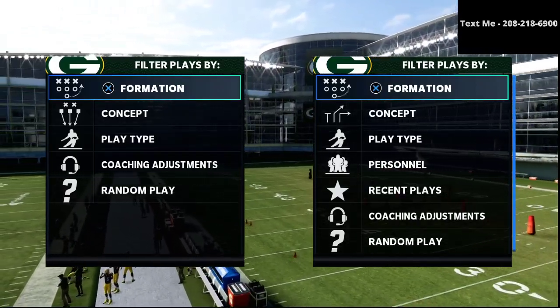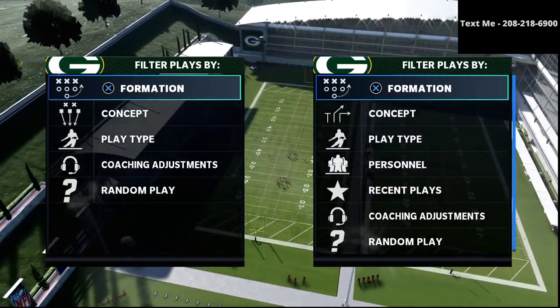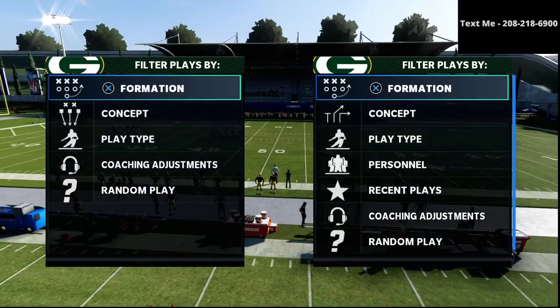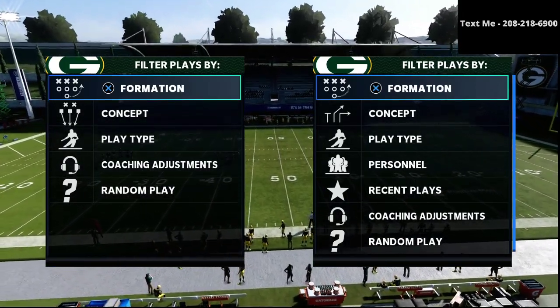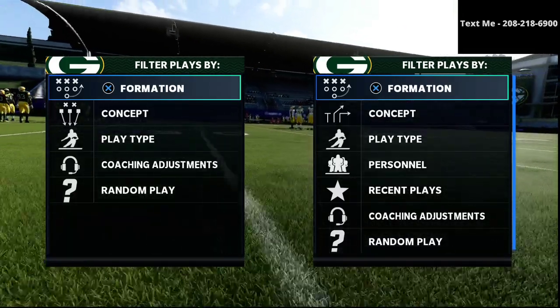In this video, I'm going to be sharing with you the fourth component to an effective offensive scheme in Madden 21, and that is the ability to consistently score in the red zone and also to be able to move the ball in short yardage situations. I'm going to be sharing with you a play that is going to help you do just that, from our Bunch Tight End Offensive Guide.